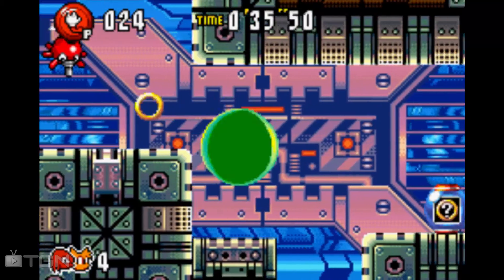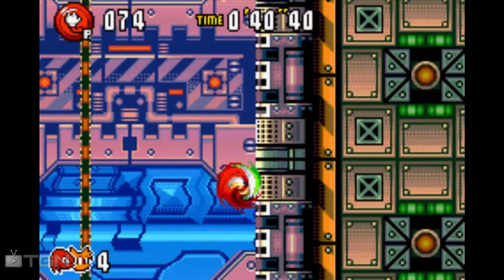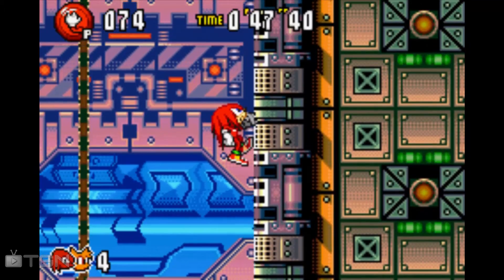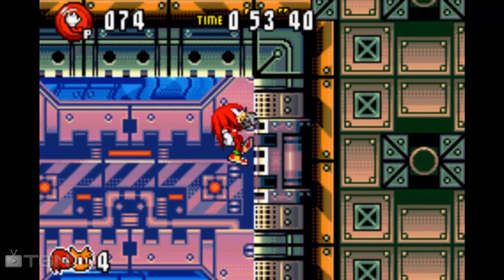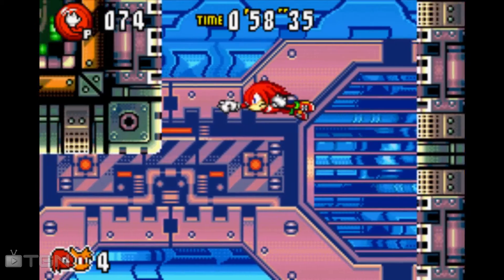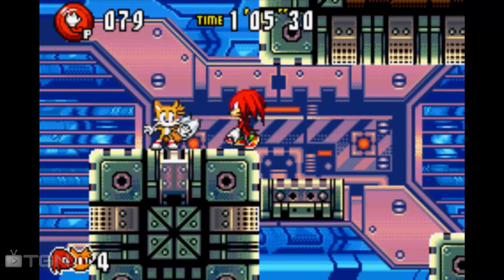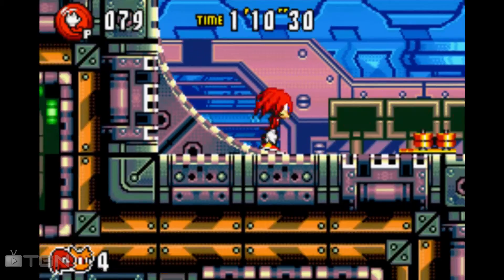It's obvious that the game expects you to have Knuckles at this point, because without him a lot of these would be very difficult maneuvers. We'll just climb our way up this wall for about an eternity, only to find there's nothing on the other side. That means everything's up here. Interestingly enough, it seems you can't glide after hitting an enemy — I don't know why that is.